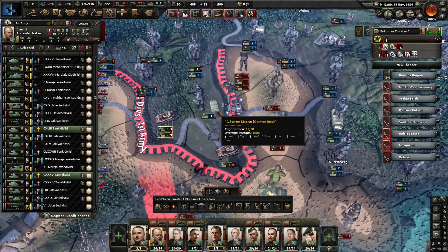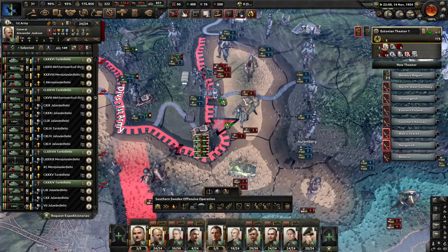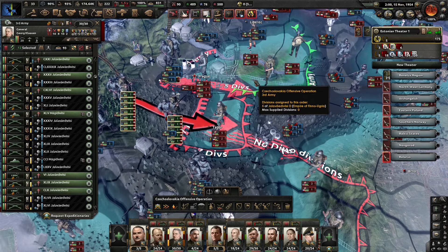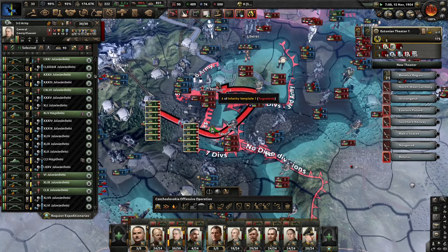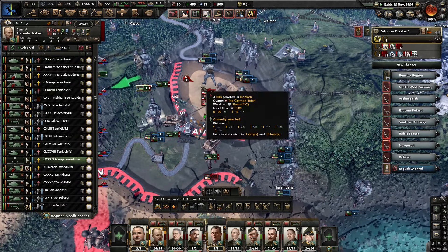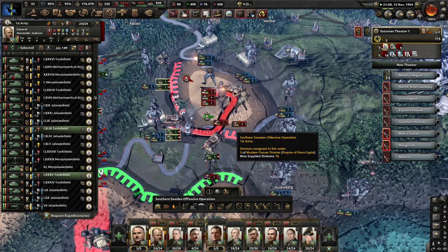We're sending two tank divisions north of the river and those four are breaking through in the south. Once they have taken the position, we will eliminate the rest of the defenders here. That's a nice encirclement here near Pilsen. Let's again try to take Prague and see if we can make any progress here. Unfortunately they get supply out of Prague, and Prague is fortified, so that's not going to be an easy one. The encirclement is complete here now — let's push from all directions and make sure we wipe that out.